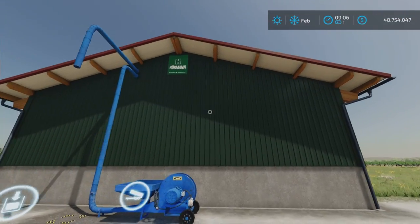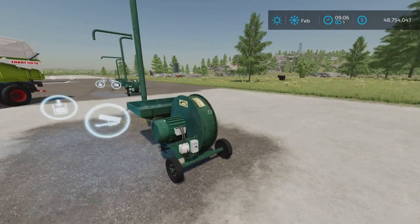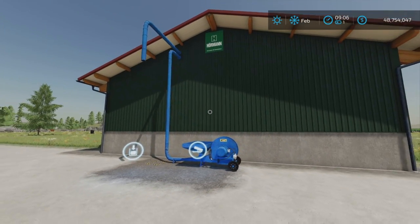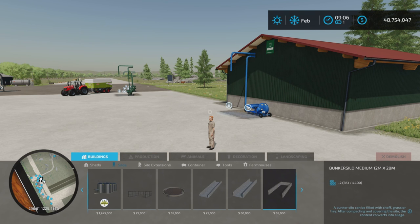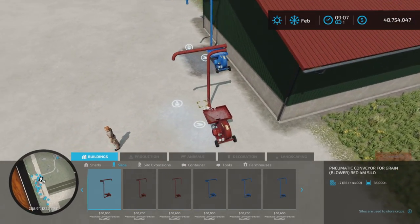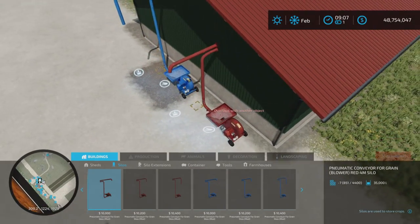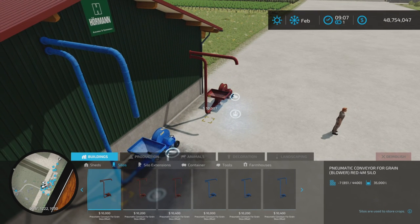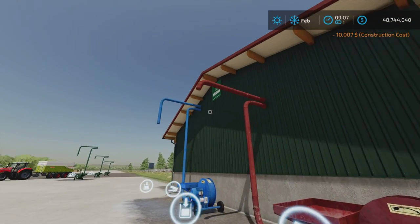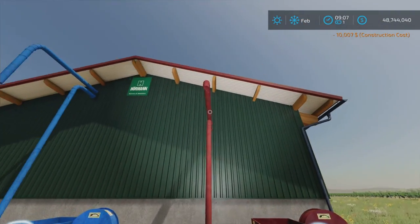So what is going on here? Well, I have an example of how you might use something like this. It is a silo, but it comes like this, and you can put it next to a building. Let's pick a red one — a short red one. You just have to place it next to whatever you want to pretend you are putting it into. Sometimes it's a little tricky depending on where the building is, but there it is, just like that. It's not perfect, but you could probably get it perfect.